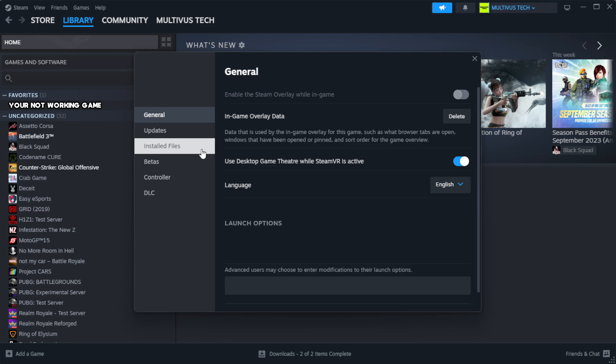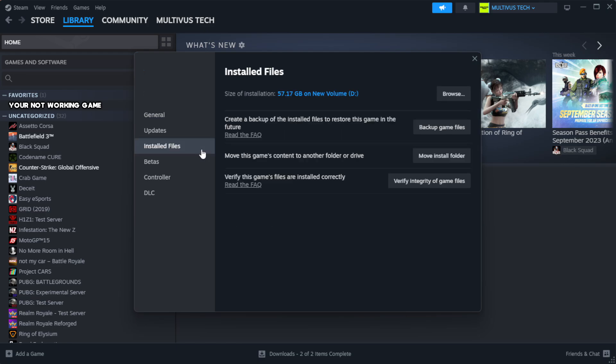Click Local Files. Click Verify Integrity of Game Files and wait. After complete.